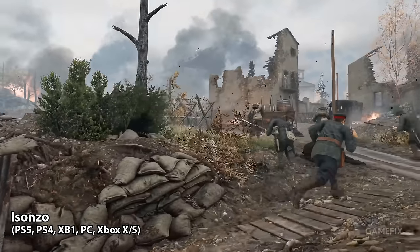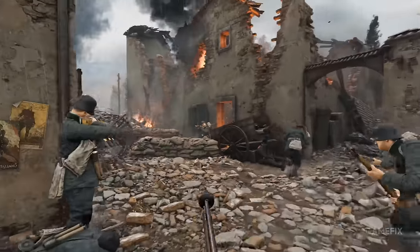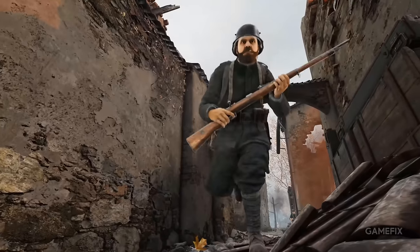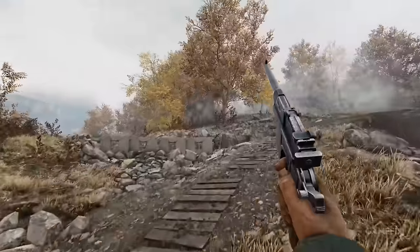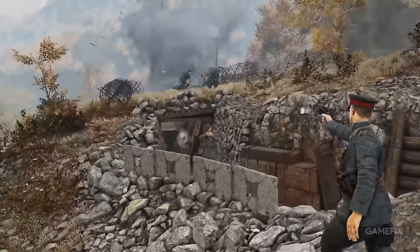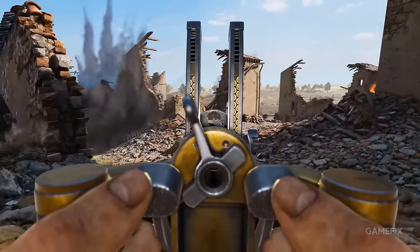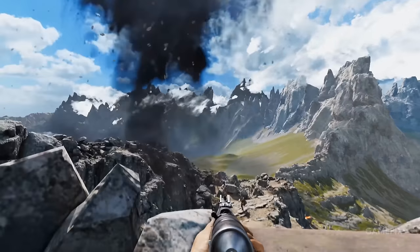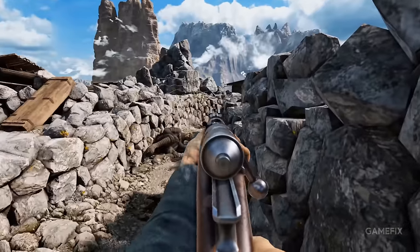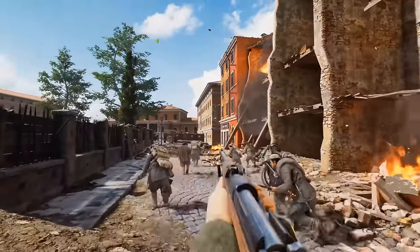The series of games that Isonzo belongs to have taken players to parts of World War I rarely seen in video games. In this case, we head to the Italian front near the Alps. It was here that a deadly set of battles took place that you'll be a part of. The vertical terrain is what set this offensive apart from the others in the war. You will be scaling up mountains and fortresses to attempt to dislodge the enemy from their positions. The battlefield can change depending on what happens on it, so use your tools and abilities to shape it to your needs, then use the weaponry of the time to take charge and lead your side to victory.